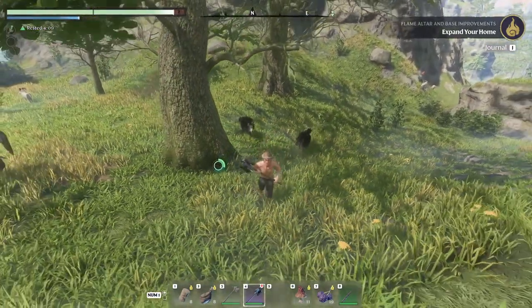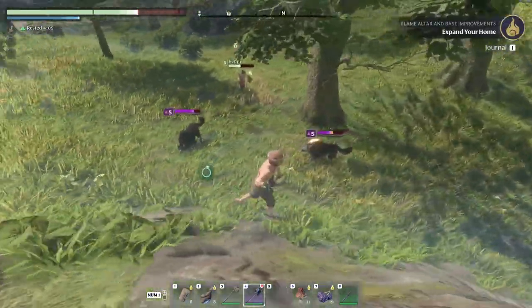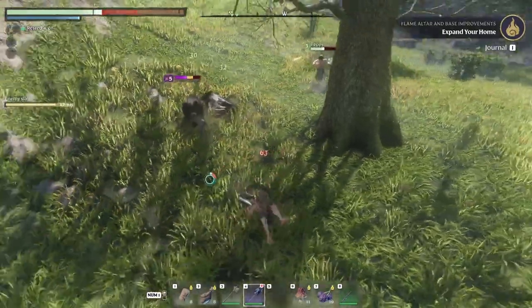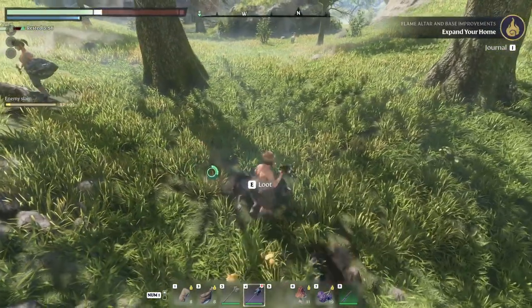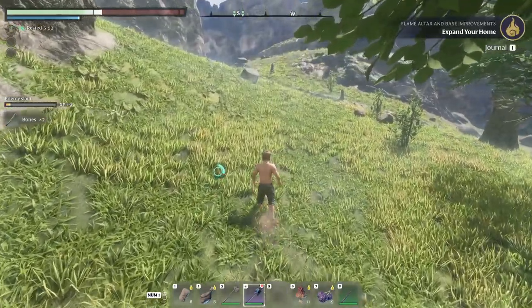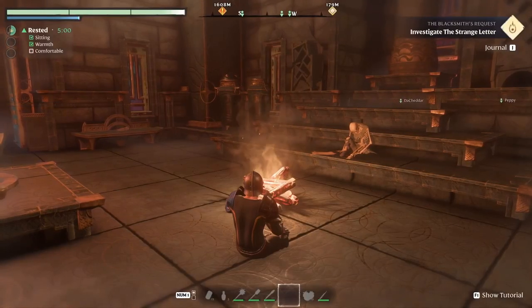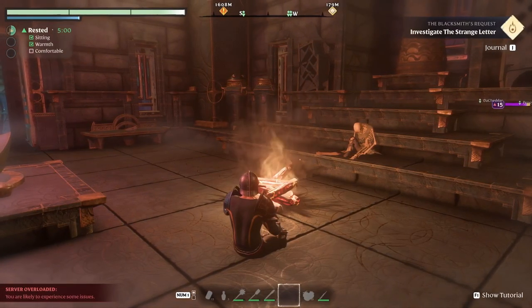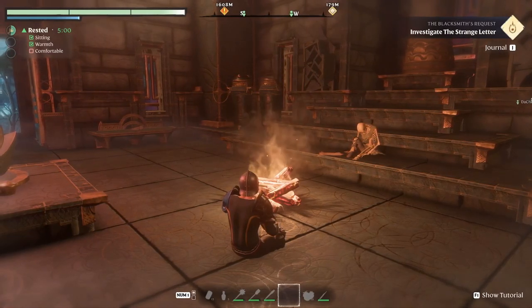Stamina is super important in Enshrouded, and keeping the rested buff is goal number one. It increases max stamina and stamina regen. In an exploration-heavy game like this one, it's important — you use it for running, jumping, melee attacking, mining, dodging, and so on. If the buff runs out and you're in a tight spot, you can always drop a quick campfire and get the buff back real quick. It won't last very long, but at least you can get something until you can get back and get a longer buff.